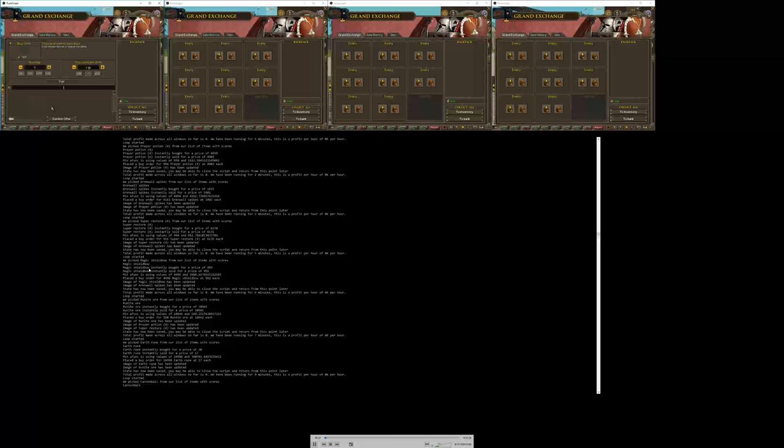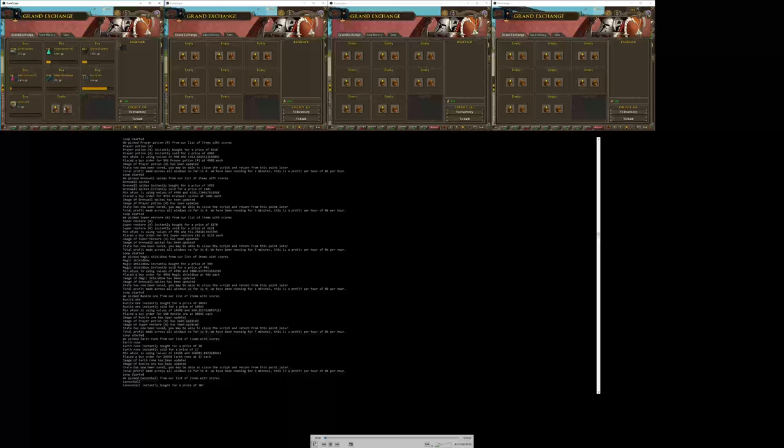A really big improvement I made that I haven't yet mentioned: you might see all this print saying 'image of prayer potion has been updated.' Basically, when an offer is placed to buy or sell an item, it takes a screenshot of that particular box — specifically a screenshot of the progress bar. Then on the next loop, it checks if that image is still the same as the previous one. If it isn't, the offer has been updated — there's been progress along the bar, like the orange fill started working its way along. That's used to check when an offer is just stuck and when we can cancel an offer.